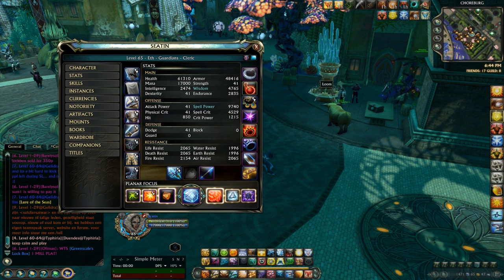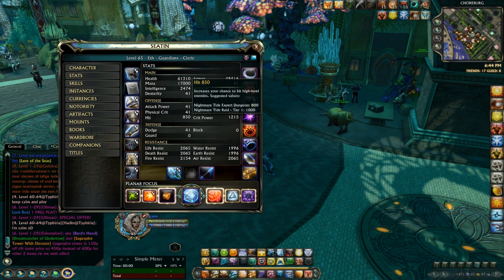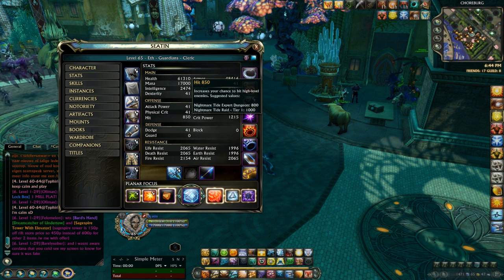One of the first things you want to aim for when you reach max level is 800 hit. This will allow you to enter expert dungeons and reliably hit expert mobs, which will make your life a whole lot easier. From expert dungeons you can really get into the whole endgame farming and progress from there on to raids. Most people want to know how do they get into the dungeons, how do they get into the raids - and that's what we're going to be focusing on today.